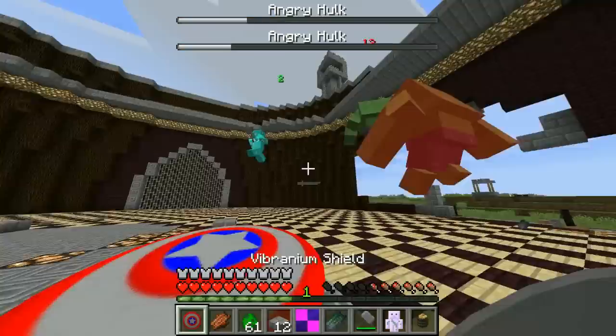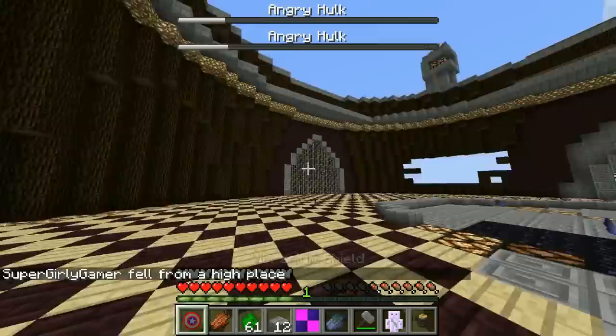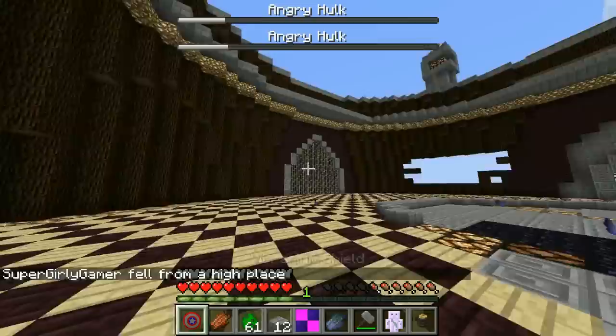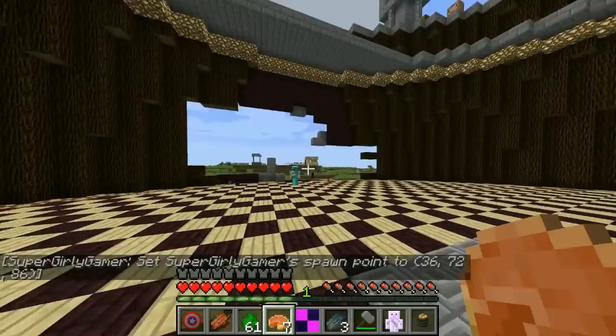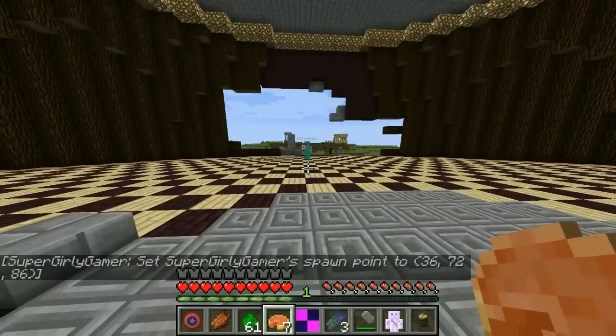Oh no, but you died in the second round - you know what that means! We get two more lives? That's right - three lives total. It's three lives, you're still in it! You don't have anything to worry about. I think I killed both of them and they're gone. I'm going to set my spawn point in here to make it easier.